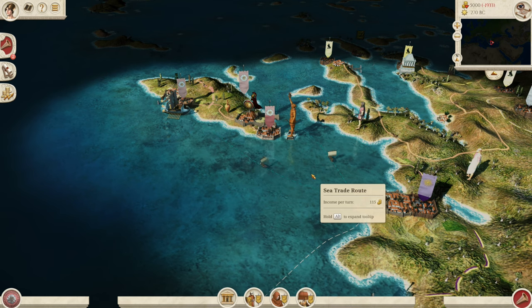Rhodes was forever a nation tossed between powers that vied for the Aegean — the Persians, the Athenians, Alexander the Great, the Diadochi, and even the Carians. Rhodes passed through all of their hands. But in RIS, Rhodes stands alone as a monument to freedom, and in this video I'm going to show you how to take Rhodes from a tiny little island state into a glorious nation that can dominate the Aegean Sea — really one of the most sandbox and fun nations you can play in the whole mod.